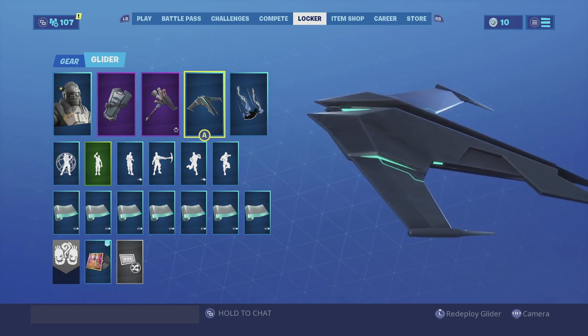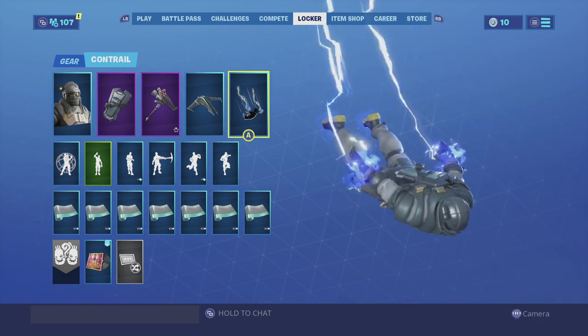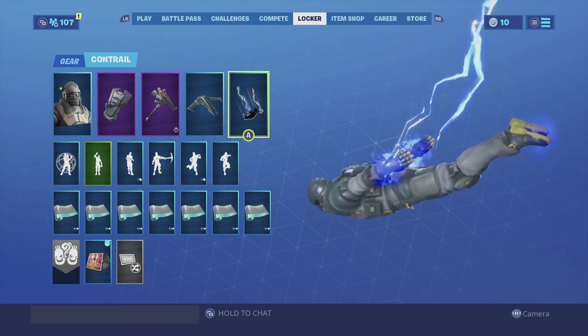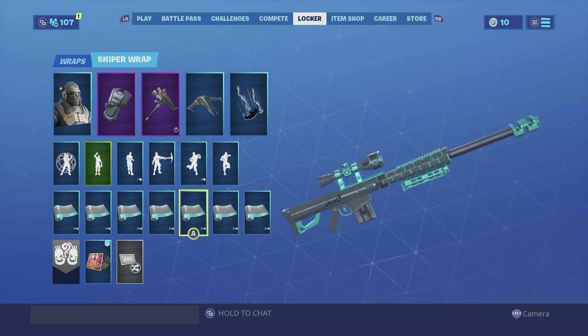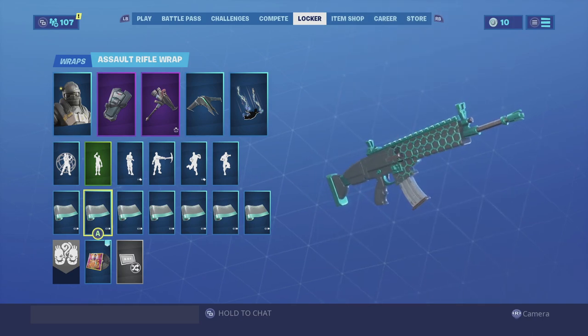For the contrail we're going with the Lightning - nothing too special here, very flashy contrail. For the wrap we're going with the Hex. I do believe it is from the same set and it goes really well with the back bling and the skin itself. Enjoy the combo.